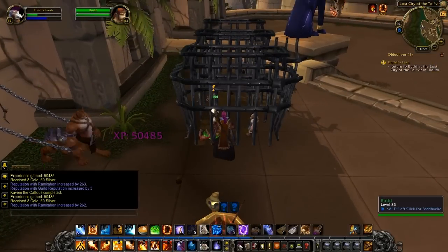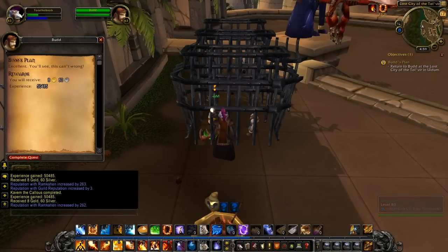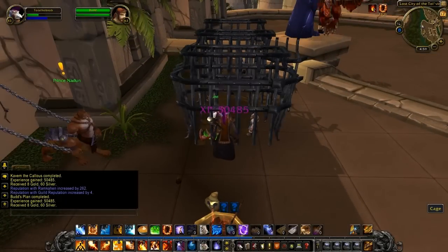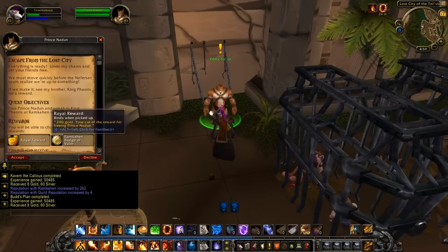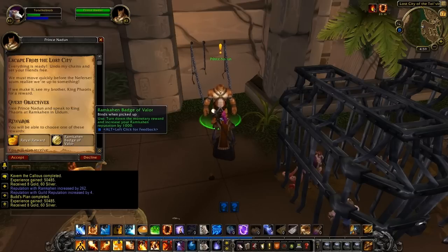And also this key. There you go. Now, Bud, what exactly do you want the armor for? One has to wonder. I cannot wait to find out what dumb thing he's about to do. This is kind of neat though — you can choose between either 200 gold or a bunch of rep.